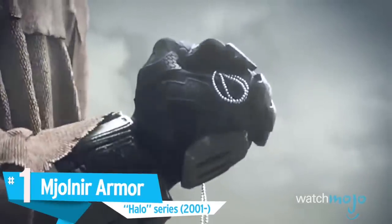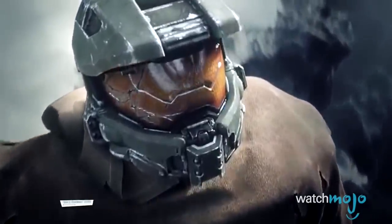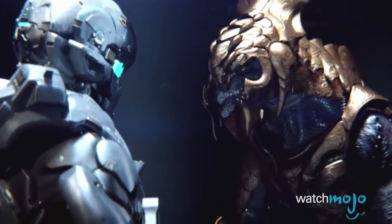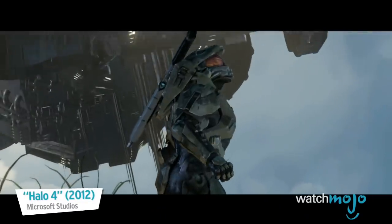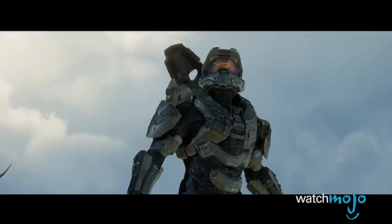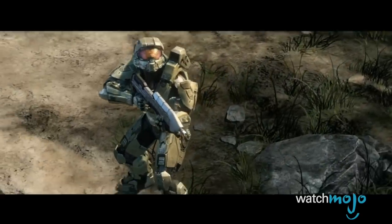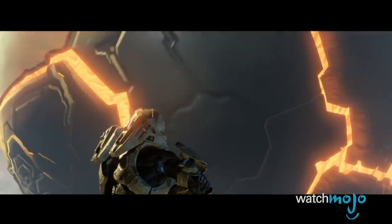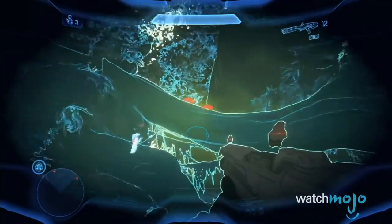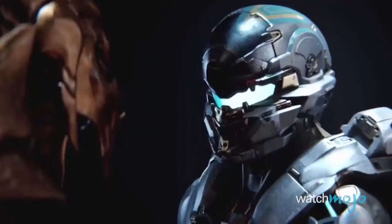Number 1: Mjolnir Armor, Halo franchise. Named after Thor's hammer, the Mjolnir Power Assault Armor is a powerful exoskeletal suit worn by the Spartan Super Soldiers — most notably the Halo protagonist, Master Chief, whose faceless appearance beneath the helmet has made the armor iconic to the character and Halo franchise. Designed to augment the Spartans' already impressive physical abilities with a host of internal features, the Mjolnir Armor also possesses an energy shield, which essentially turns the wearers into one-man armies. Add in the Mjolnir's environmental controls, AI compatibility, and their many other features, and it's no wonder why the Covenant call Master Chief a demon.